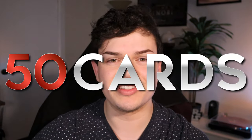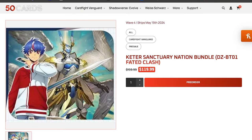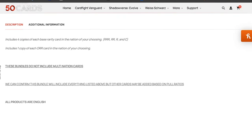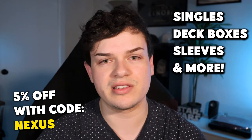Hey everybody, real quick before we jump into the deck profile, we're going to talk about 50 Cards. 50 Cards is an online website where you can pick up nation splits, which is my personal favorite for updating decks — to get full playsets of everything you need for a specific nation, making it easier than picking up singles off the secondary market. Be sure to check out 50 Cards for singles, deck boxes, sleeves, whatever you need. You can get an additional 5% off when you use code Nexus.